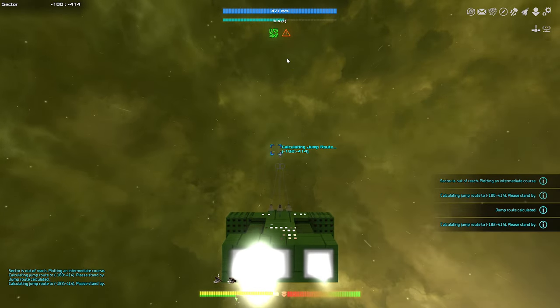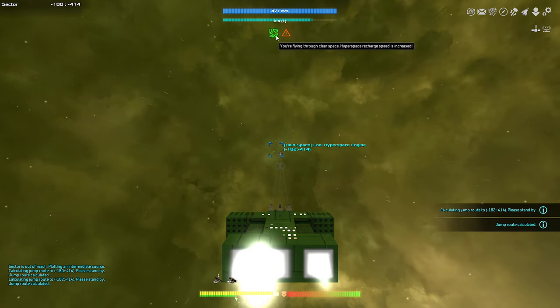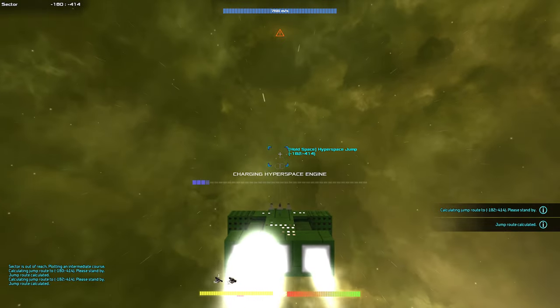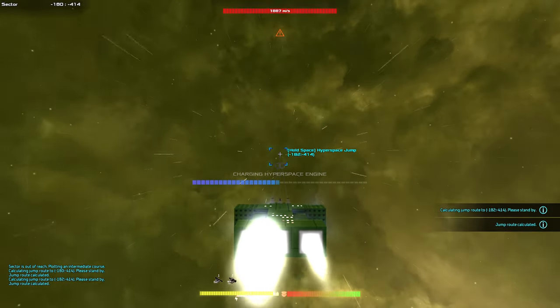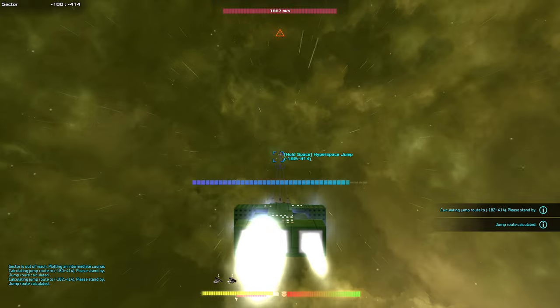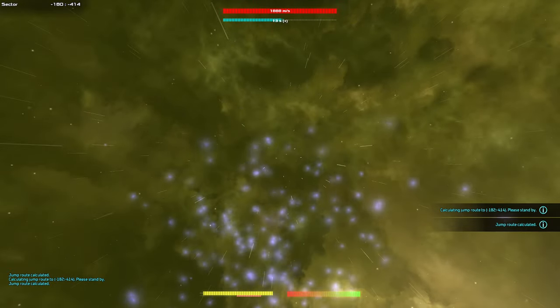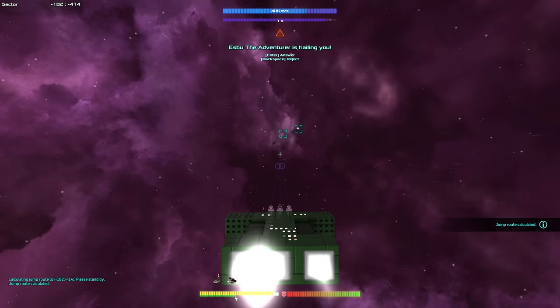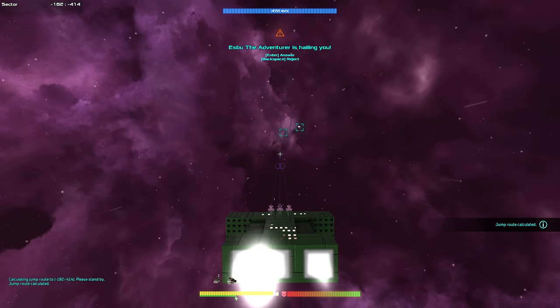So this is safe space — they call it clear space. Basically your hyperspace jump window has a really short cooldown, but if there are pirates in here that cooldown becomes very, very longer. Then you either need to run away or hope for the best. The Adventurous is hailing us, we have to hit Enter.